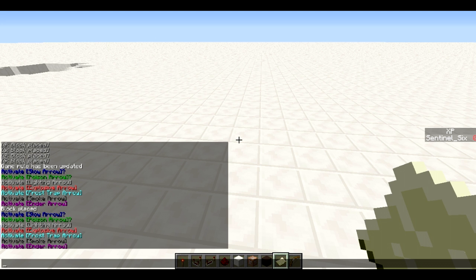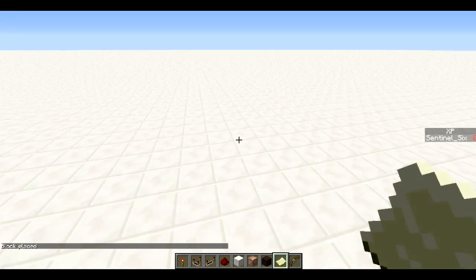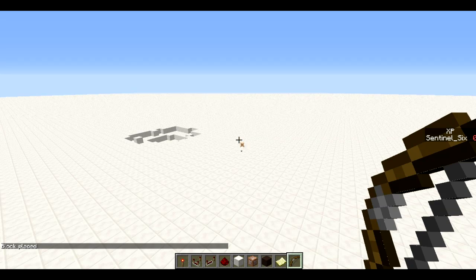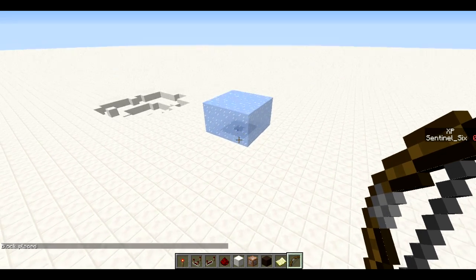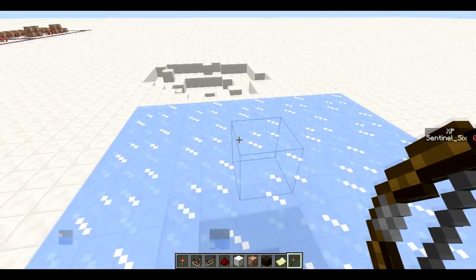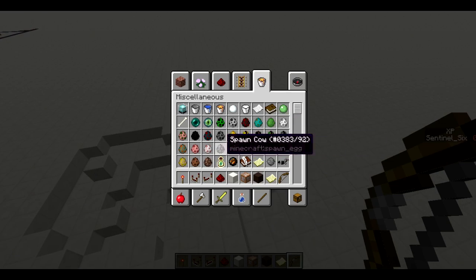A lot of this I already explained in the other video, so next is the frost trap arrow. This one does take some cleanup, but — boom — ice! It just puts a huge block of ice down so you can trap things in there.